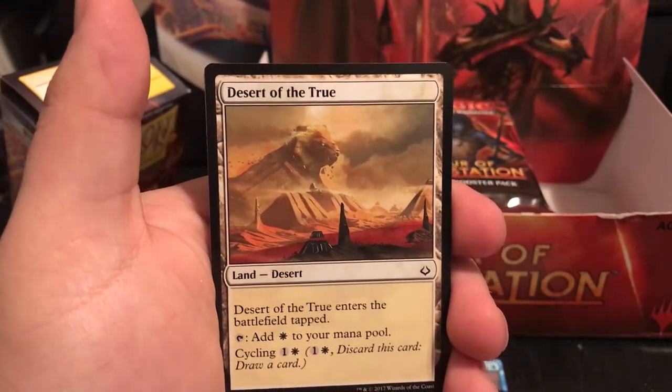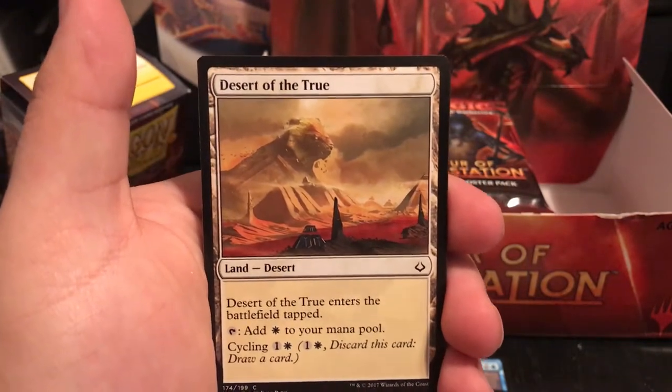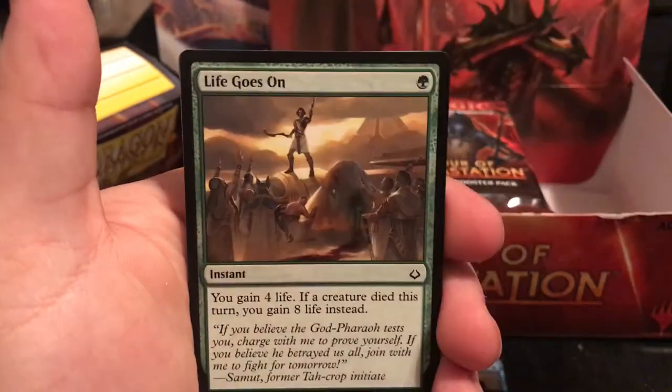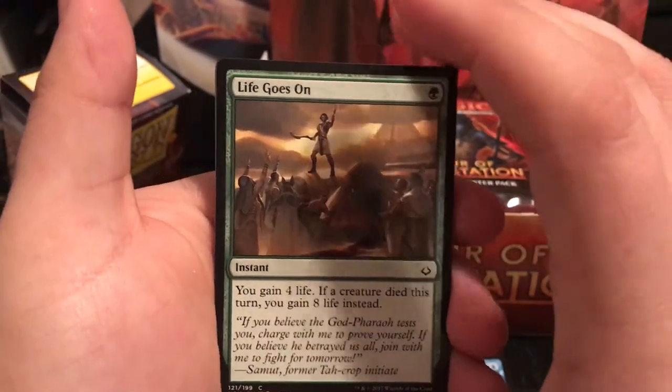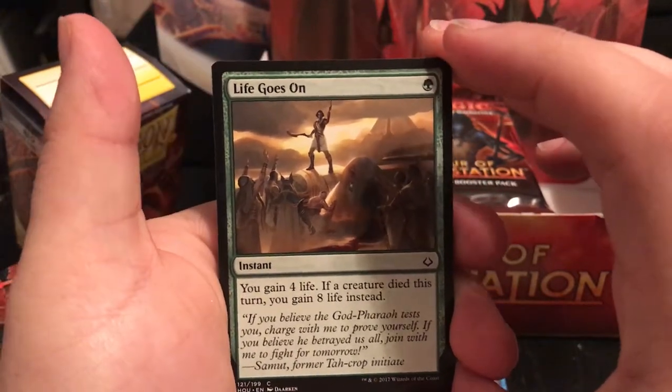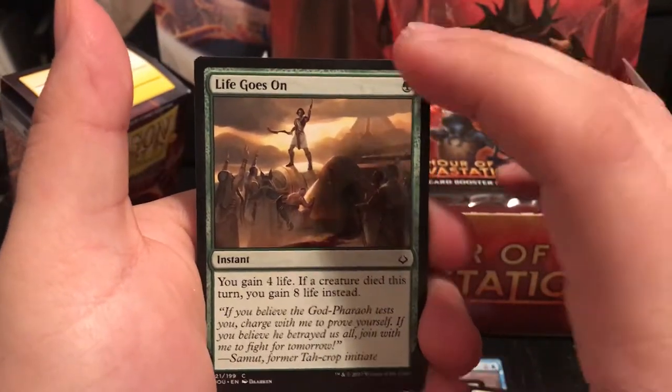Desert of the True is one of the Desert cards - it pretty much just counts as a Plains but enters the battlefield tapped. Life Goes On is an instant for 1 - you gain 4 life, and if a creature died this turn, you gain 8 life. A really good end-step thing to help yourself out.